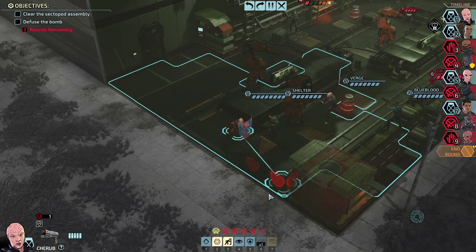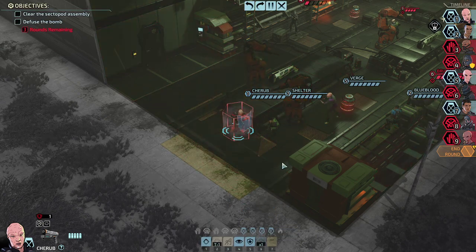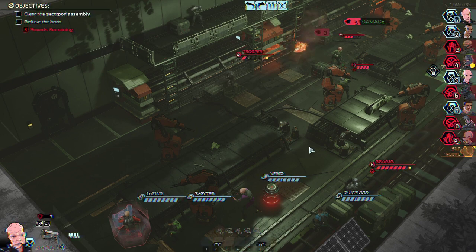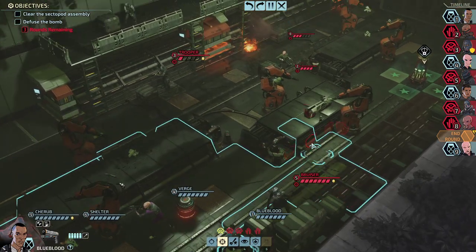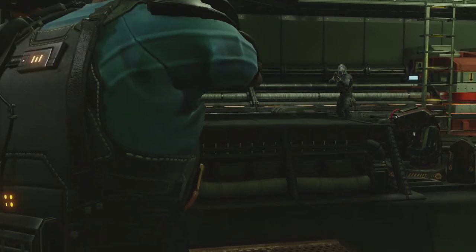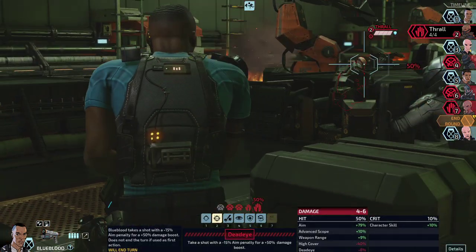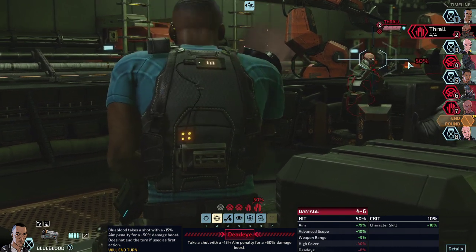I want to deal as much damage from the get-go as possible. Cherub is going to use his kinetic shield by himself, and let's take away the cover. Unfortunately that did not remove the cover completely, which is lamentable. We're getting rid of the Trooper — yep, that's an unconscious Trooper, great. It would be cool if we could hit the Thrall as well, probably not going to happen — he's in full cover, 50/50.